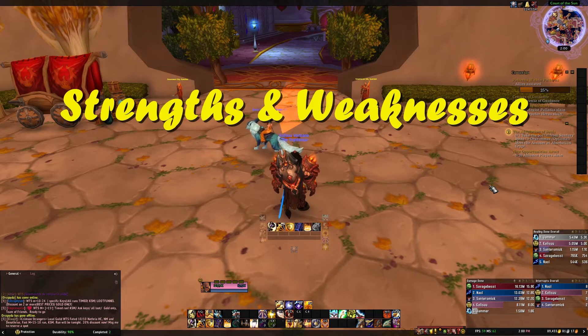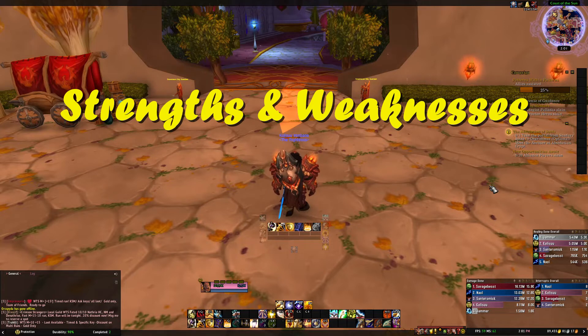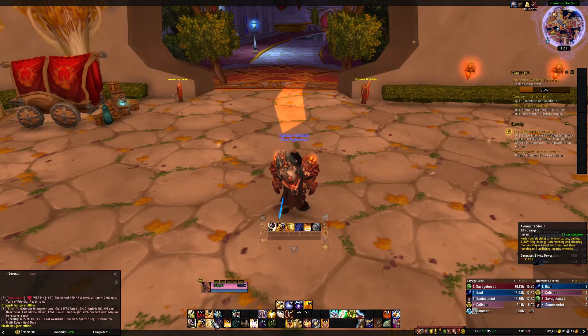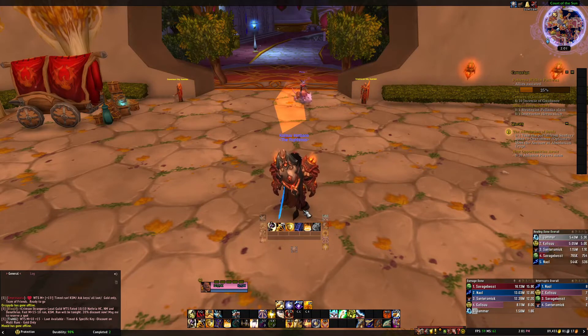First, strengths and weaknesses for Protection Paladin. There are way more strengths than weaknesses. You're a great pug tank — you have tons of off-healing to help out your group if your healer or DPS are struggling. Your survivability is great, and your interrupting is fantastic. Avenger's Shield interrupts spellcasting on your target, and Divine Toll interrupts everything around you, so interrupts are just fantastic.